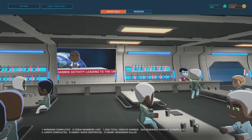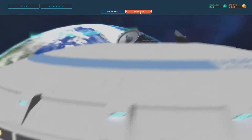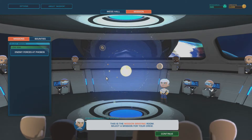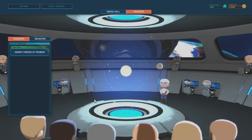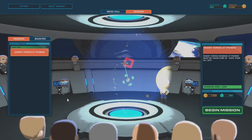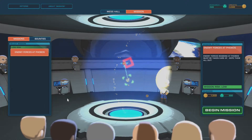I like our little stat section there at the bottom. We have mess hall, we have missions, mission briefing room — select a mission for your crew. Enemy forces at Phobos. Low risk. So enemy forces are massing at Phobos, must be taken care of — wipe them all out.